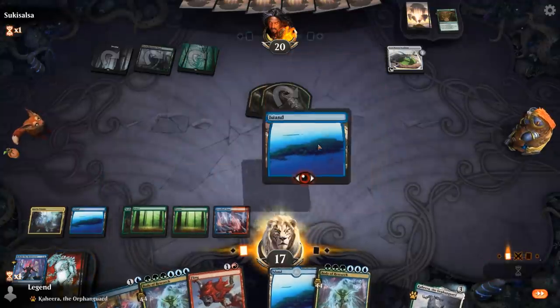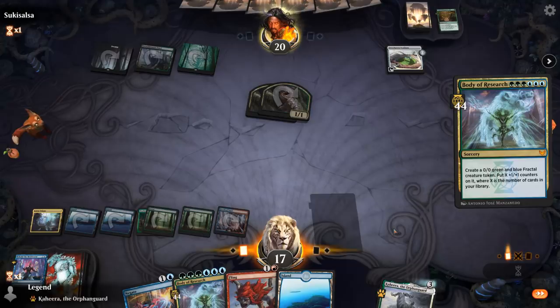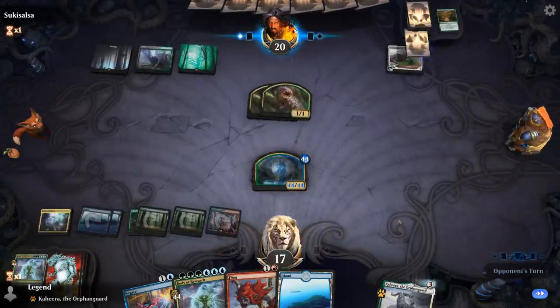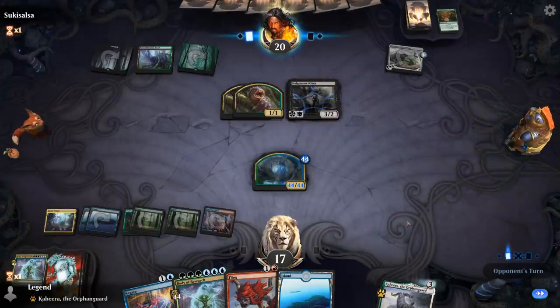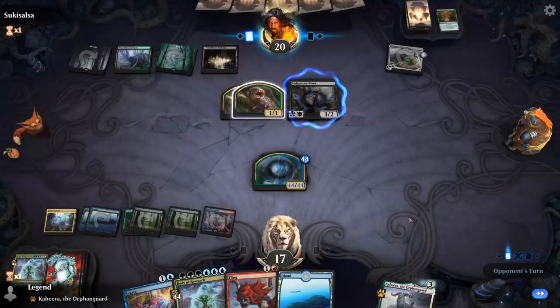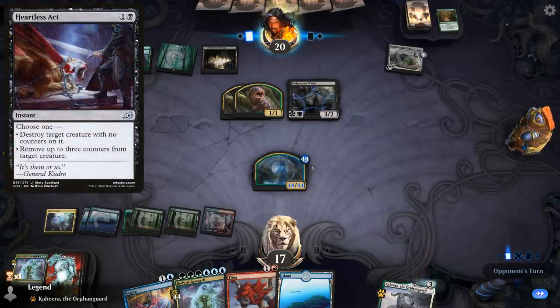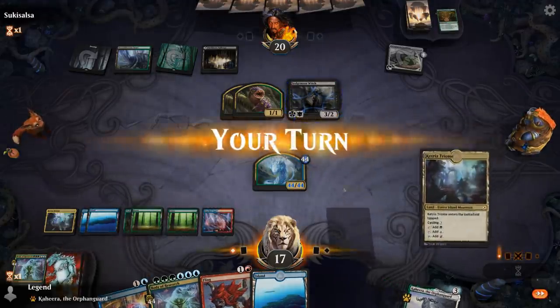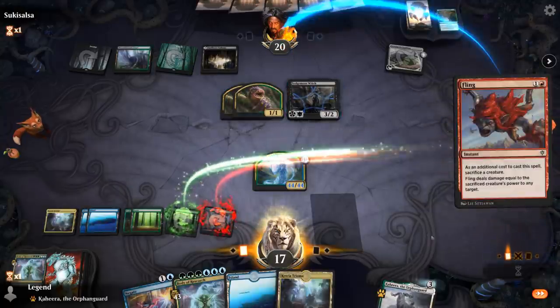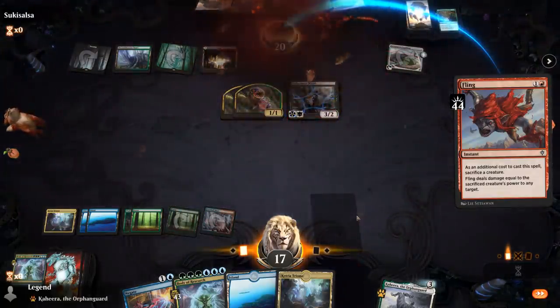Now that we have a backup Body of Research, I can safely tap out. Next turn I've got Body plus Fling — we should have this covered. There's Sedgemoor Witch. The cool thing about the Fractal Token is that it doesn't die to Heartless Act, because it has 44-plus counters on it — Heartless Act can only remove three of them, which is not enough to prevent a lethal Fling. We get to untap, we even have Negate backup, so not much can go wrong. And our opponent explodes. On to the next one.